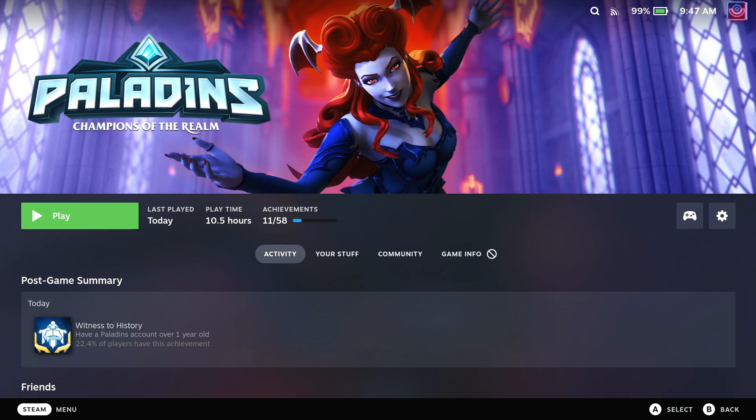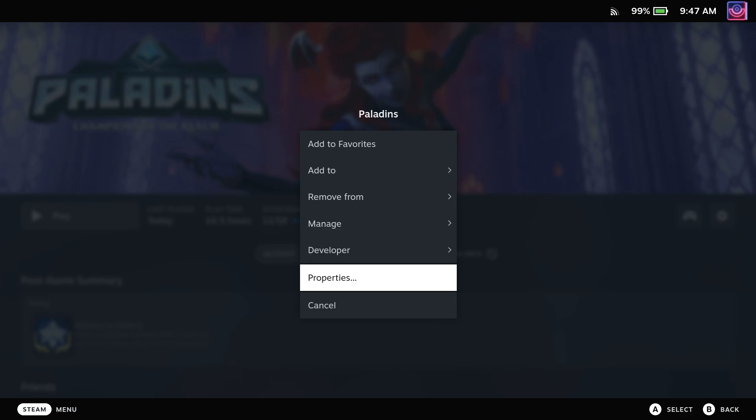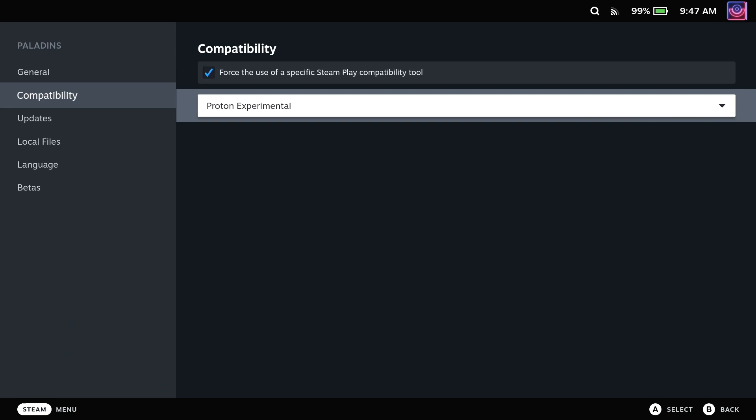Switching over is easy. Just find a game in your Steam library, go to the little cog icon on the right, to the Properties menu, over to Compatibility, put a tick in the box, and then just pick it from the list. Once the game's then updated, you're good to go.